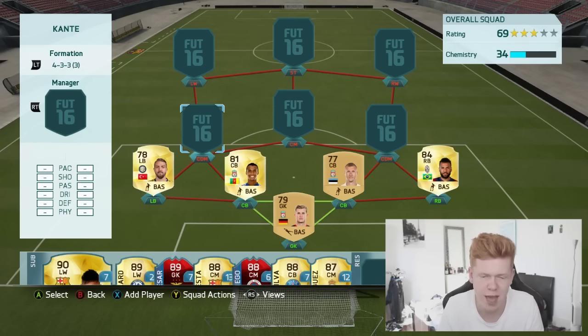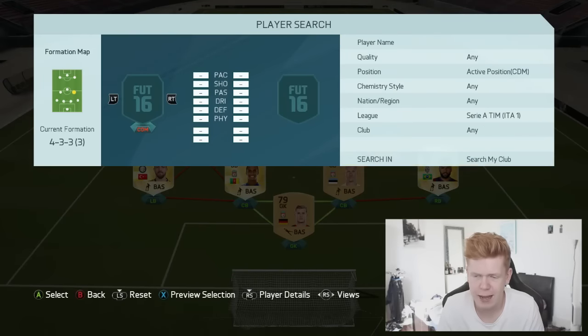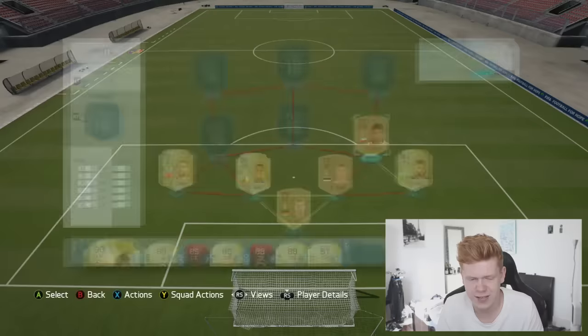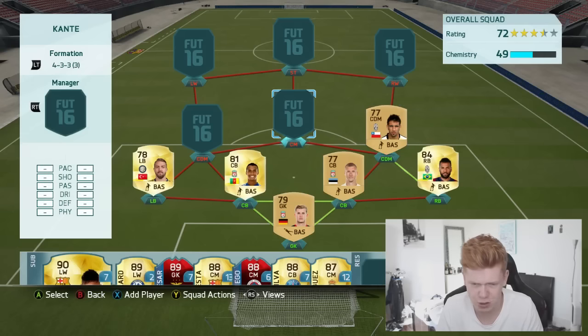Moving on to the right CDM, we've got another Serie A player — the newly transferred Isla. I believe he was at Juventus and came back from a loan, I think it was Marseille. He's got a CDM card now, which I think will work well. He's got 80 pace in a CDM role, which is ideal. He's 5 foot 10, not the tallest, but his stats are pretty solid all round.